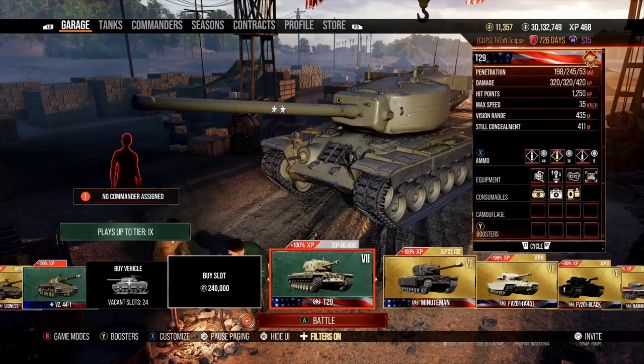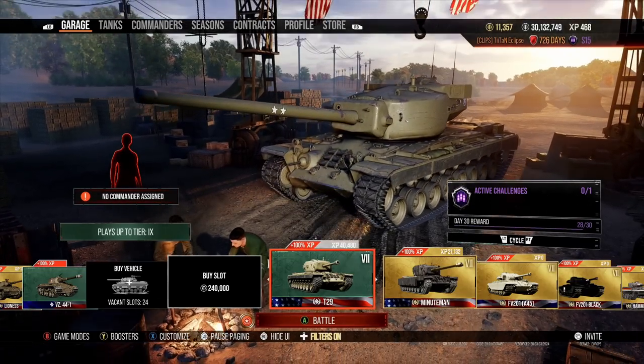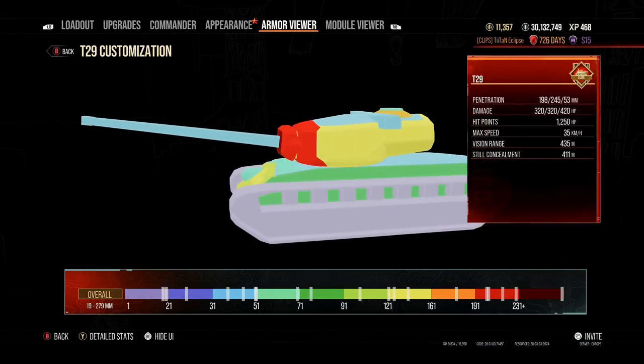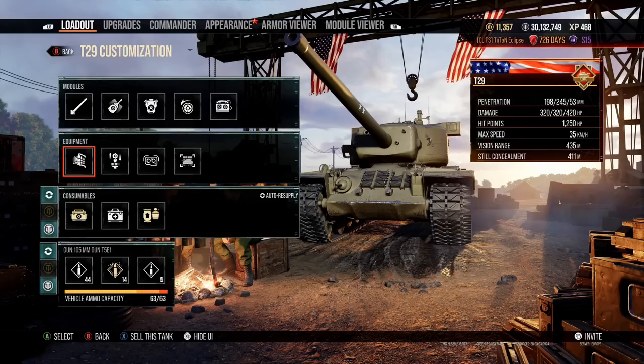First at tier 7 is the T29, in no particular order, but this is certainly one of the most all-round heavy tanks at this tier. It offers a fantastic turret, a fantastic gun, decent mobility, and great general statistics in terms of hit points and vision range. It's one of the best all-round heavy tanks in the game — in my opinion the best tier 7 heavy. It can carry games, and I actually earned one of my two Kolobanov's medals in this vehicle.